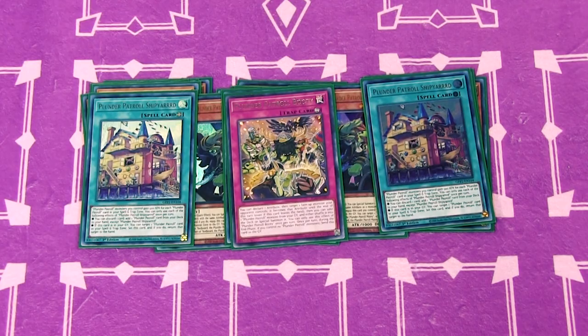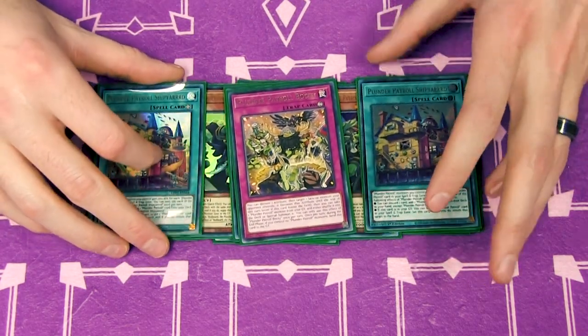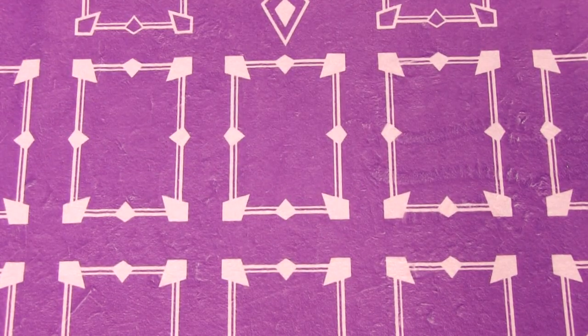The last Plunder Patrol card is Booty — all pirates are after treasure and Booty gets you there. You can declare an attribute and target a face-up monster your opponent controls; it becomes that attribute until the end of the turn. You can also take a Plunder Patrol monster from your graveyard and either shuffle it into your deck or special summon it — basically a permanent Monster Reborn you can activate every turn. It also gives you the choice of what attribute you want your opponent's monster to have so you can summon your extra deck monsters.